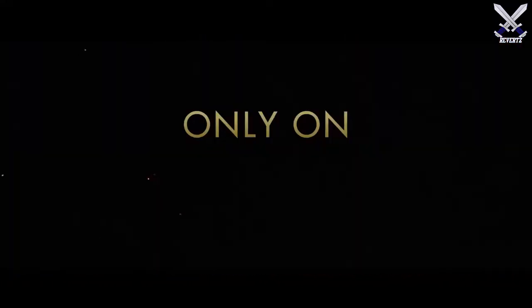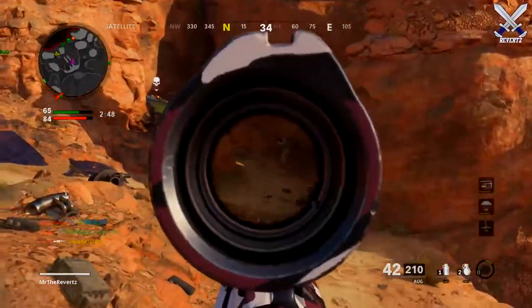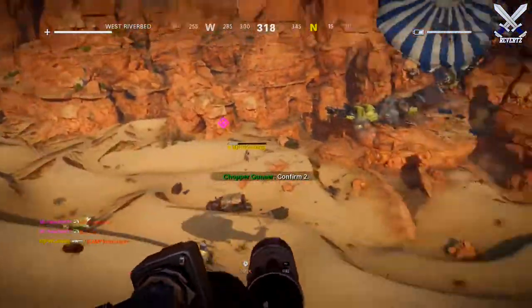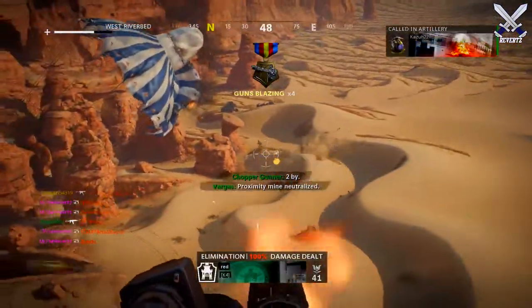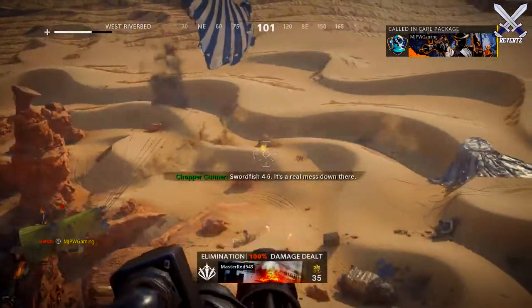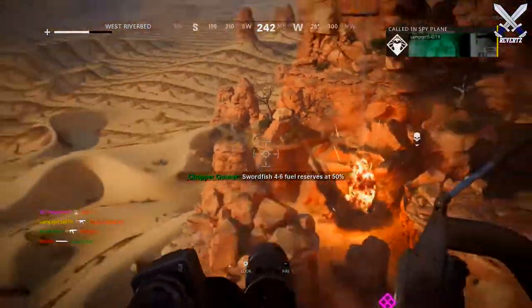In the gameplay trailer we also get a look at the leaning feature making a return, which adds more to the tacticality of the game as a whole. There's also a bunch of World War II-related weapons — I really liked this red dot sight optic, definitely think it's going to be one of the main optics I'll be using. Champion Hill comes out next week August 27th, lasting through August 29th — be sure to pre-download it tomorrow so you're ready to play.